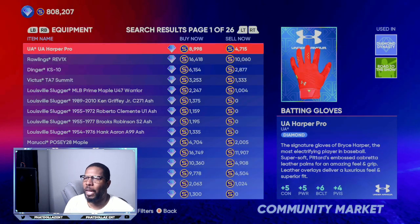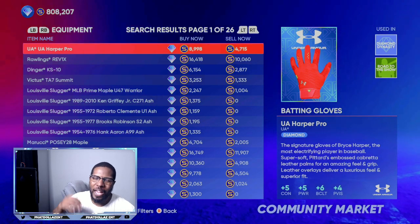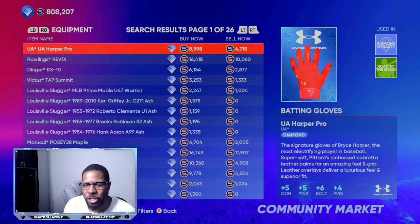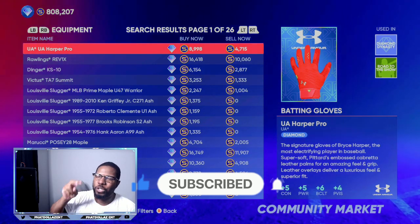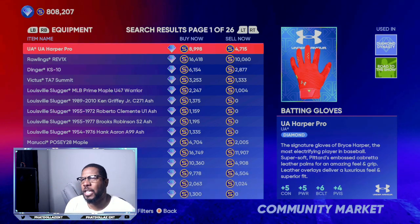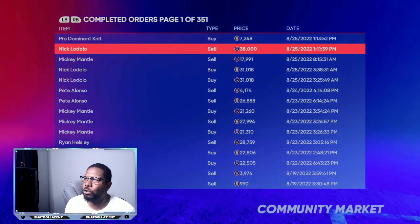Flipping like this — making 3,500 stubs each time — after 20 to 30 minutes you've made 40,000 to 50,000 stubs. If you go between three different items — Mickey Mantle cards, the Pro Dominant Knit, and Nick Lodolo — you can be making 80,000 to 100,000 stubs every 45 minutes to an hour.